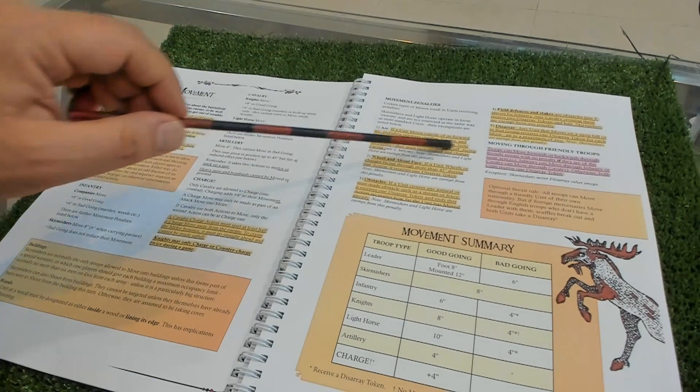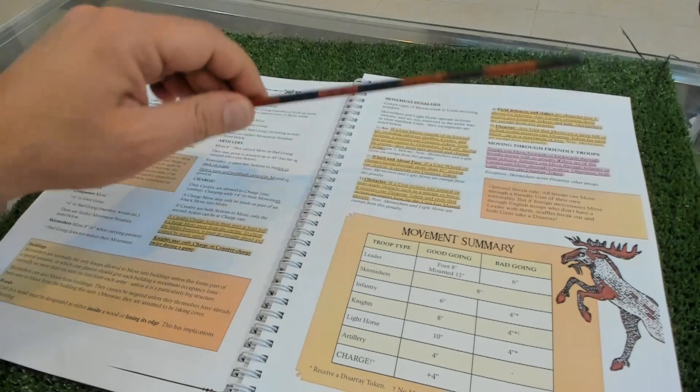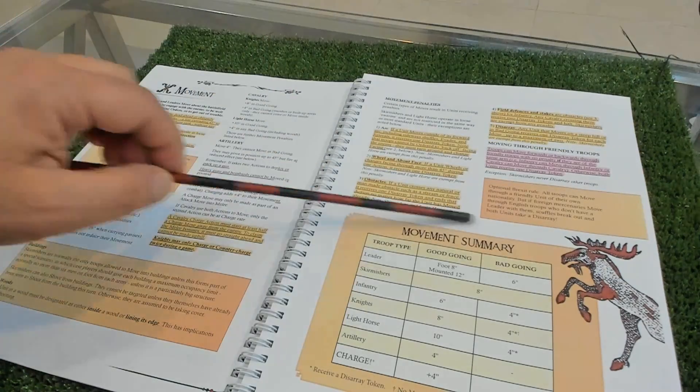Another very interesting rule here is moving through friendly troops - interpenetration - something I'm missing from a lot of rulesets. I really like that the author included interpenetration in his ruleset, followed by a movement summary.